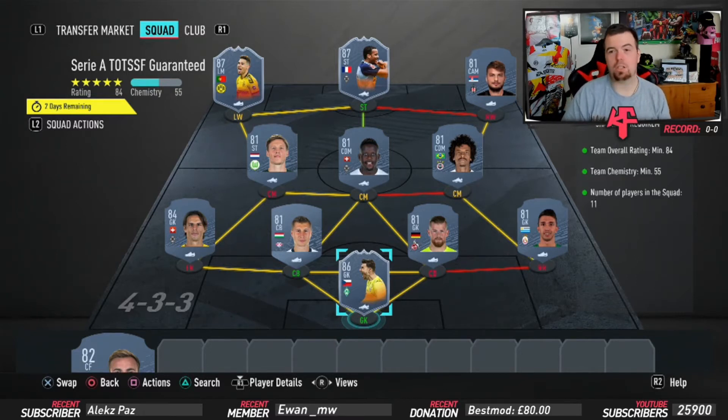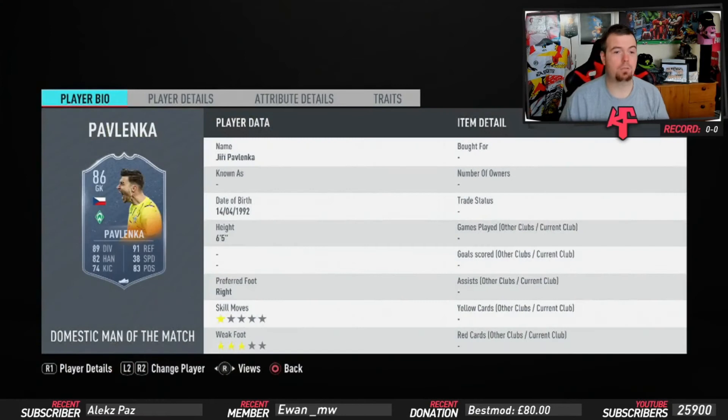84s, 85s, and 83s are kind of expensive, but as you can see we've got Bundesliga because they're the cheapest players at the moment. Guerrero is also one of the cheapest going. Pavlenka is one of the cheapest 86s. Some of the 81s are a little bit expensive, but to get your chemistry you will have to do that. I've used three players from the Turkish league because they're three of the cheapest 81-rated players at the moment.